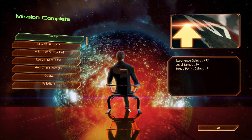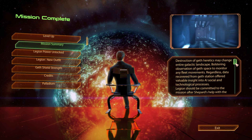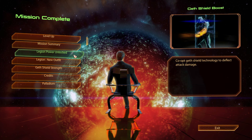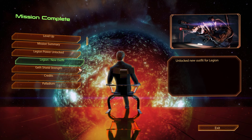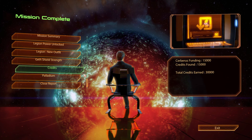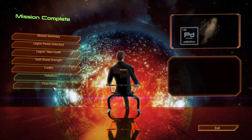Mission complete. Experience gained: 937 - that's a weird number, but okay. Well earned, 20. Squad points gained: 2. Mission summary - destruction of Geth heretics may change the entire galactic landscape, bolstering observation of Geth space to monitor any fleet movements. Data recovered from Geth station offered valuable insight into AI, social, and technological processes. Legion should be committed to the mission after Shepard's help with the Geth heretics. Legion power unlocked: Geth shield boost - co-opt Geth shield technology to deflect attack damage. New outfit for Legion. Geth shield strength cyclonic particles: plus 35% shield strength. Got all credits and 2000 Palladium.